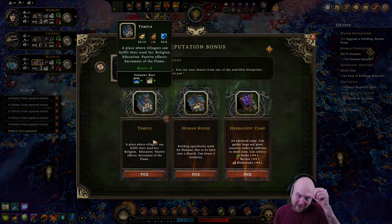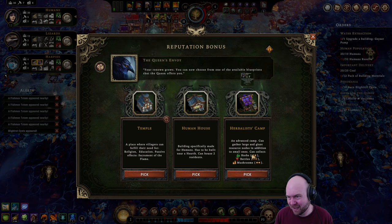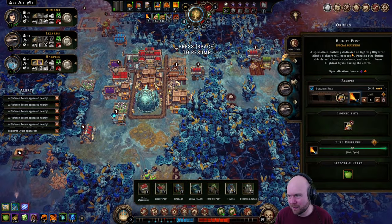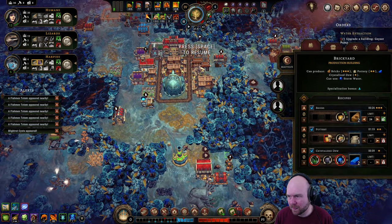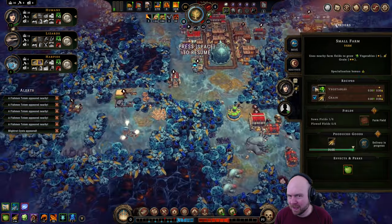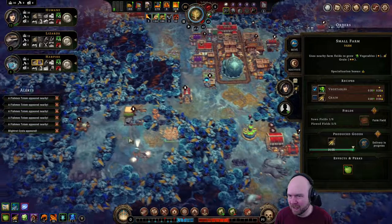Here we go, hostility four. We can bring a temple. The temple wouldn't be bad — the temple gets us access to writing, or scrolls. Herbalist camp, I don't know. I think the temple is what we want. We just need more brick. We can make crystallized dew out of vegetables. What does making crystallized dew get us though? It'll get us something, I'm sure of it. We don't need to be making grain at all anyway.